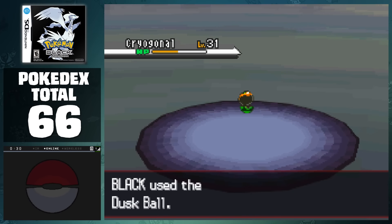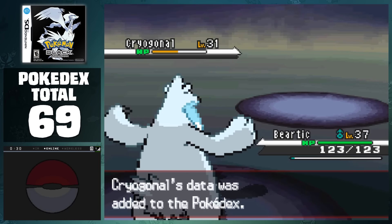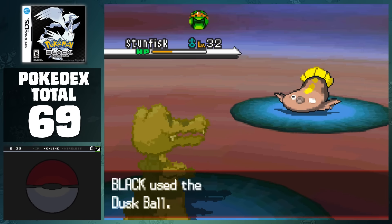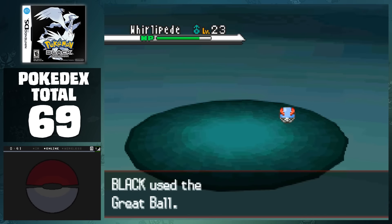Heading back to Twist Mountain, we can grab Cryogonal, who is normally a 1% encounter, but if it's winter it's boosted to 5%. This is actually the last thing you get as a benefit from the winter season, so we need to change it to any other season than this one to collect more Pokemon. Heading north of Icirrus City, we can catch two Palpitoad and Stunfisk, before heading back to the Pinwheel Forest to catch two Whirlipede in the new extension. This brings the total to 72 Pokemon.